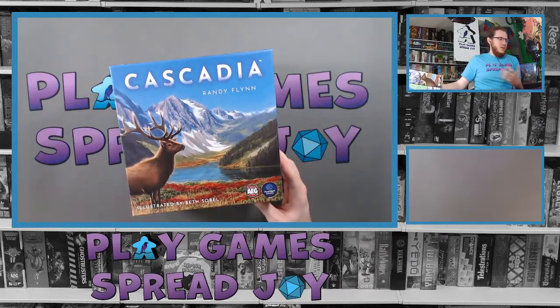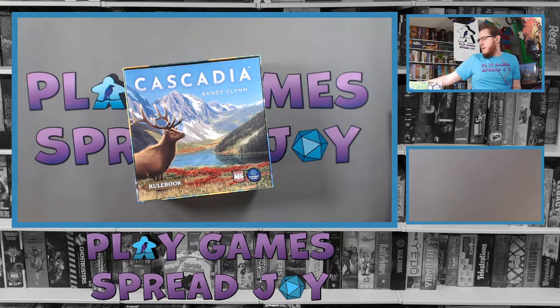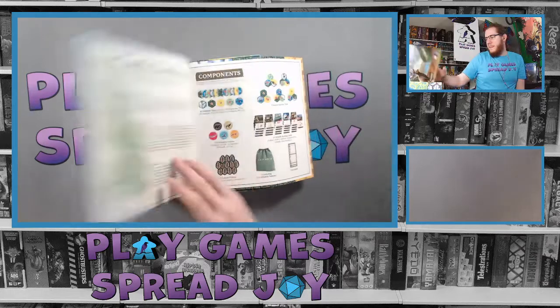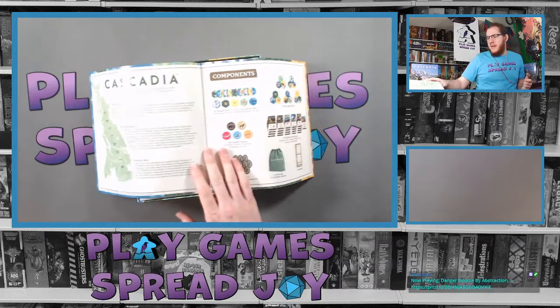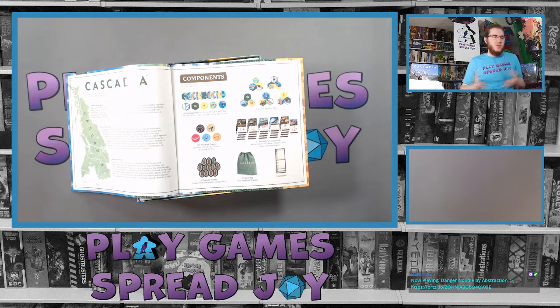This is a square box — it's not some huge box that needs a huge shelf space. Right out of the box, the rulebook is right on top, as we should hope. Right inside, it talks about the region, the inspiration for the game, and it immediately describes what the game is about. It's a puzzly tile-laying and token drafting game featuring the habitats and wildlife of the Pacific Northwest, designed by Randy Flynn, for one to four players, ages 10 and up.